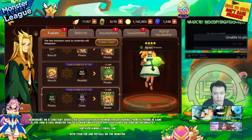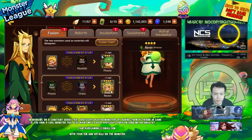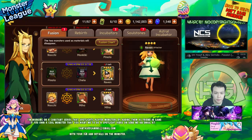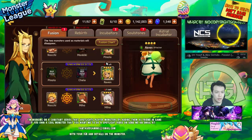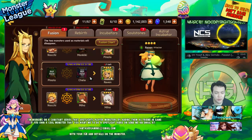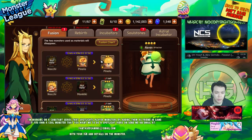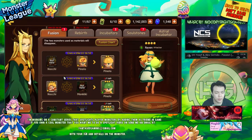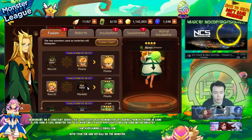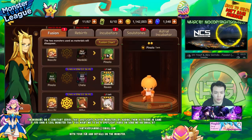I might fuse another Banshee just for the hell of it, in case I want to raise one in the future. There's also a chance that the wood Banshee might be used for part two of the event. If you're capturing a lot of Pinelos and doing the Guardian Dungeon, you should probably fuse it — this Pinelo isn't all that useful on its own. You can make another one easily since they pop up all the time, and you can combine them with a Monkey — the Monkey's on rebirth right now, so you'll definitely get some wood Monkeys — and then make the Banshee.